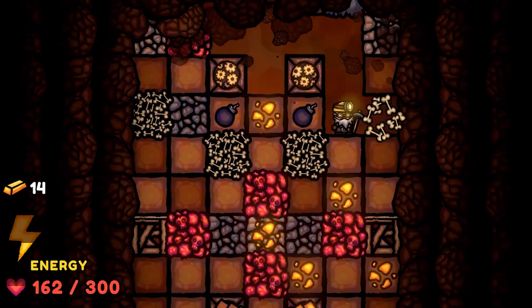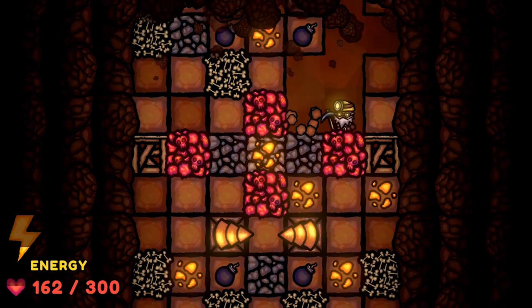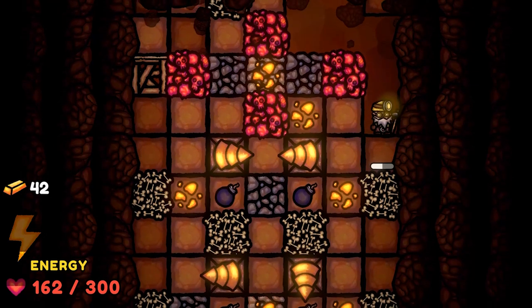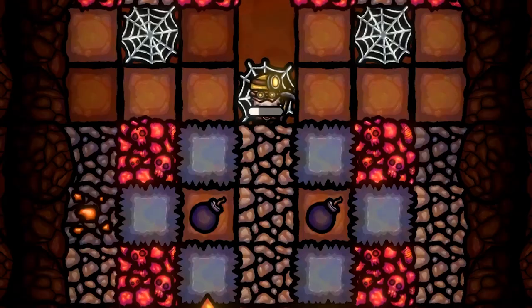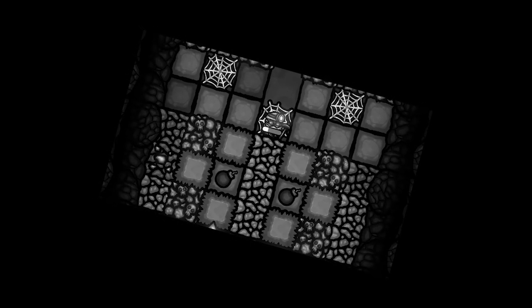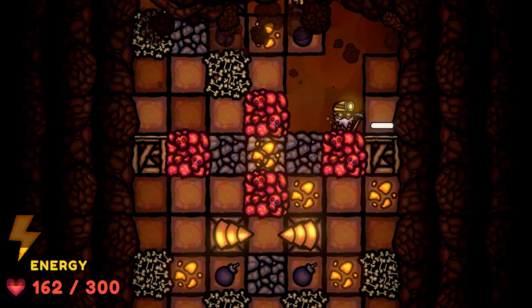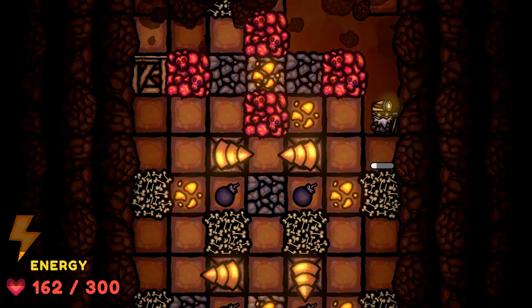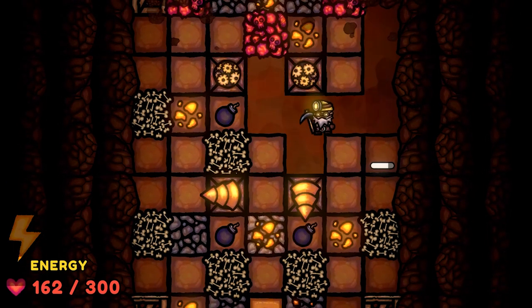So let's begin with the simplest one, which is the bone block. This block is so easy to create because it doesn't act any special — it's just a normal block that can be mined without any consequences. Even though that might sound boring, it is very important because of variety. We always want varied stuff and a new thing every second, which is why I need to add different blocks other than dirt.